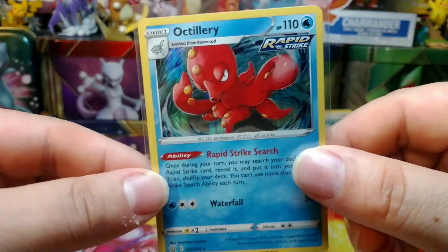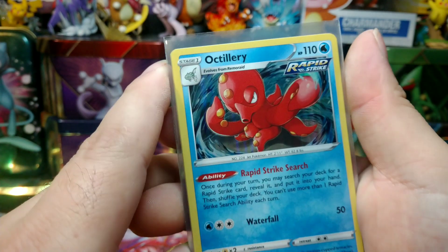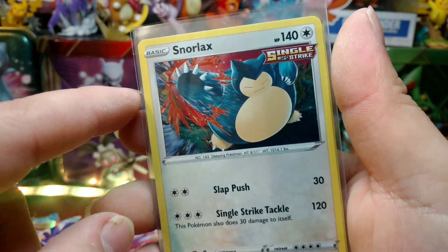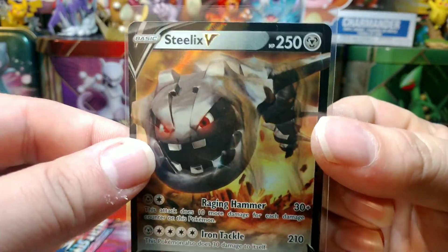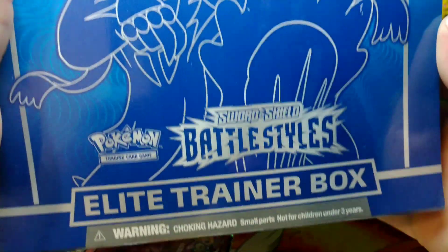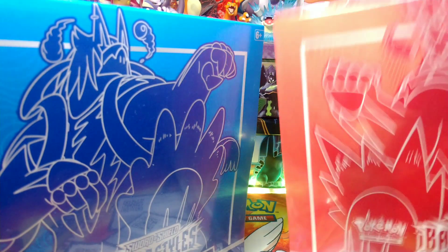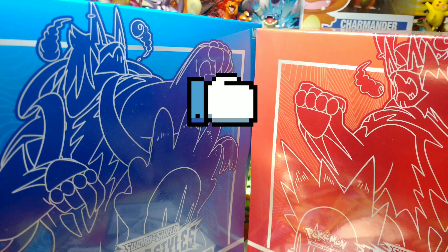Just to go over our pulls: out of those nine booster packs we got Octillery Holo, the Snorlax Promo that came with the first blister pack, Lugia Holo, and a Steelix V. Thanks for joining me today. Stay tuned for the next video — I'm going to be opening up two Battle Styles ETB boxes. Like, subscribe, whatever you like. See you next time!